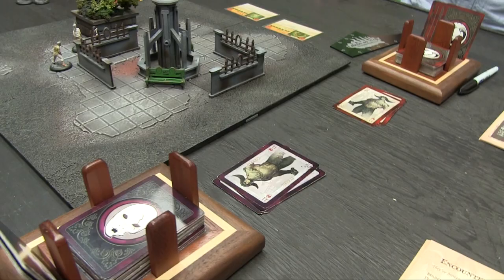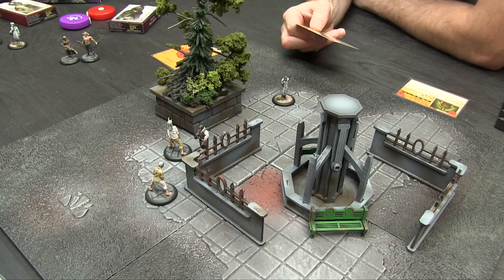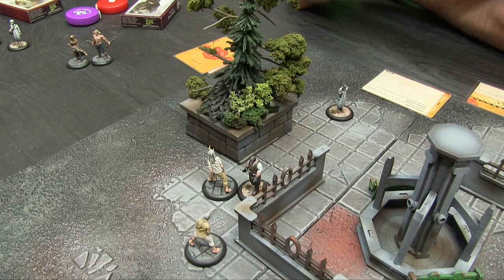That Orderly is left with 1 wound. Chris activates his second Orderly and performs Emergency Surgery — spending both AP to heal 2 damage on the wounded Orderly, bringing him back from 5 damage to 3. It's a 2-action tactical ability that heals a model within 6 inches.